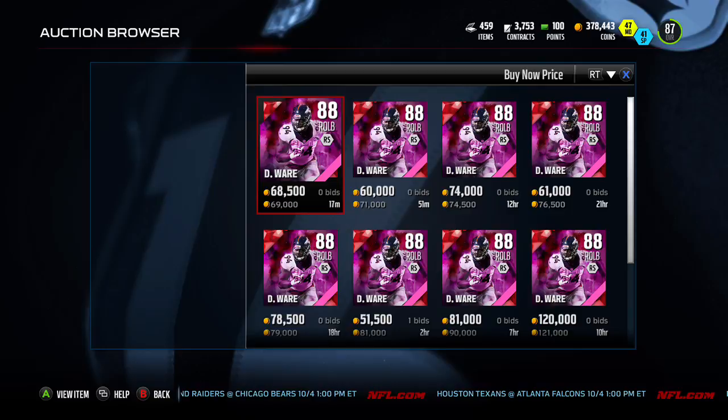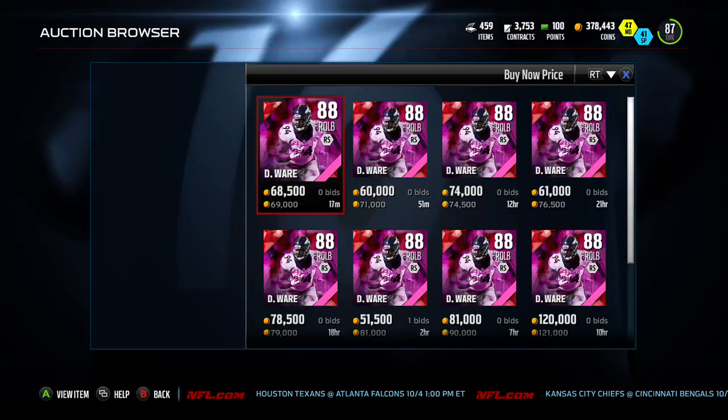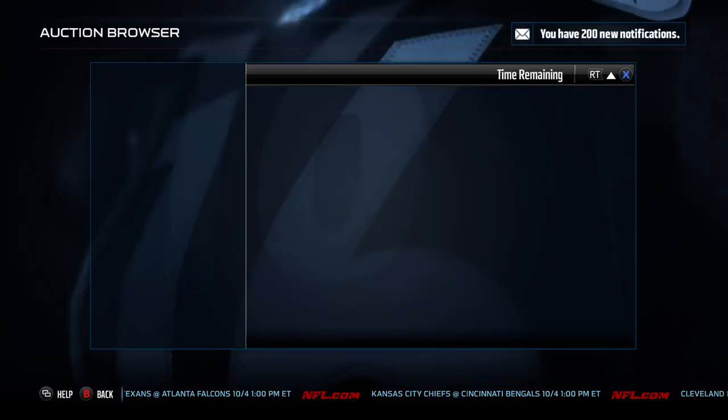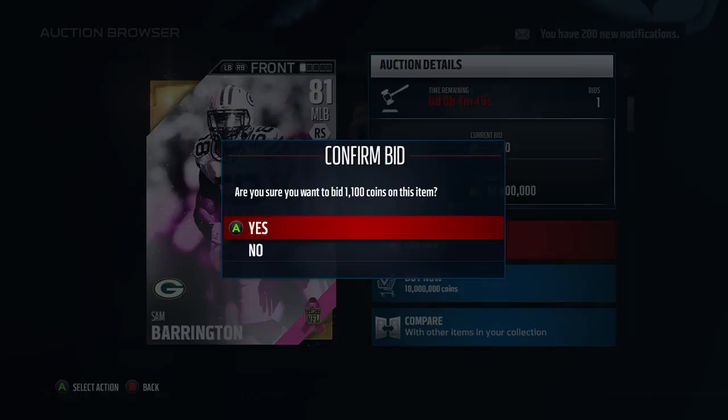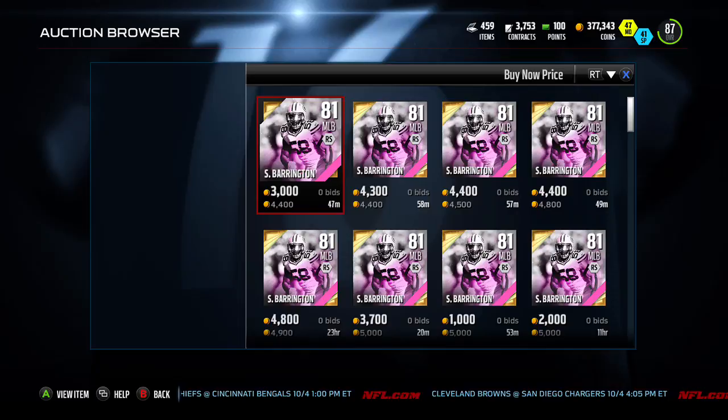I expect through the first BCA release all these prices will continue to drop. When BCA's second release comes out, all the prices on the first ones are going to go up. So when these things bottom out on Saturday, if you have some extra coins laying around, don't be afraid to do some investing on the cheaper ones. Same thing for the gold guys — these would be some good flips right now.